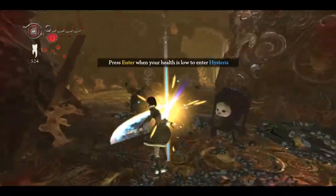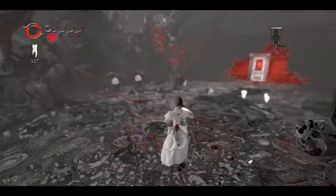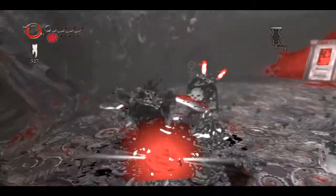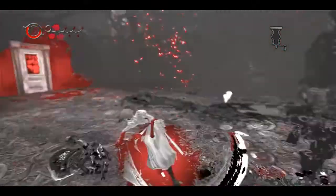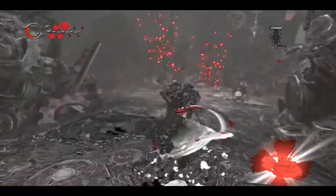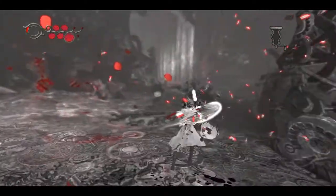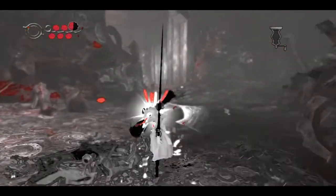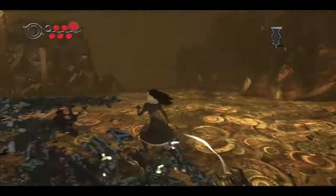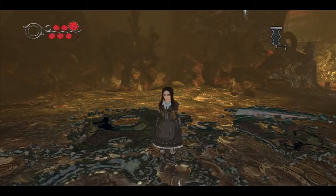When Alice's health is low, press Enter to enter Hysteria mode. Everything gets black, white, and red - and you get murder mode. I wonder how long this murder mode lasts. Hysteria mode - I don't like pressing Enter to activate it.